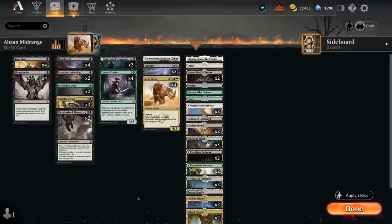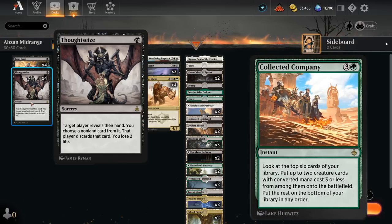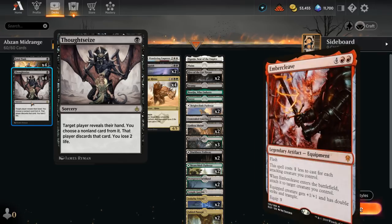As with most midrange decks in the format playing black, we want access to Thoughtseize — great against combo and control decks. But even creature decks are playing Collected Company, which is one of those high-impact cards you want to take away before the opponent gets a chance to cast it, since you can't really answer it one-for-one with spot removal.